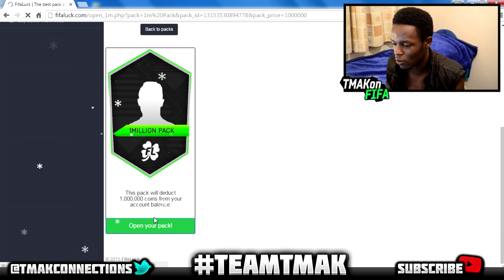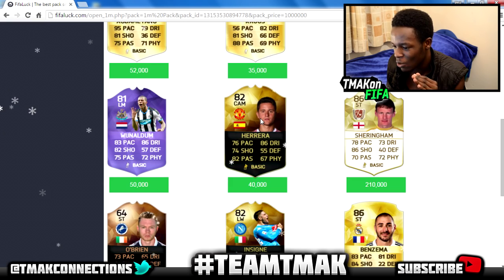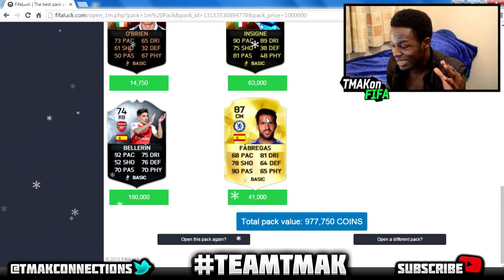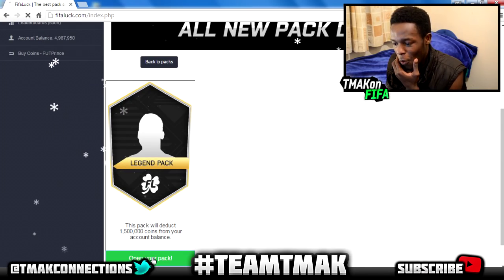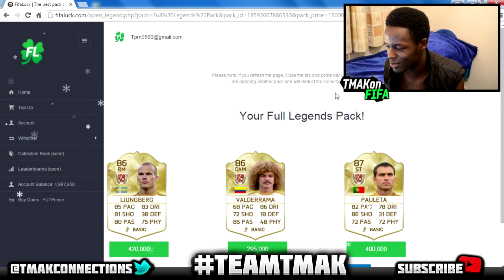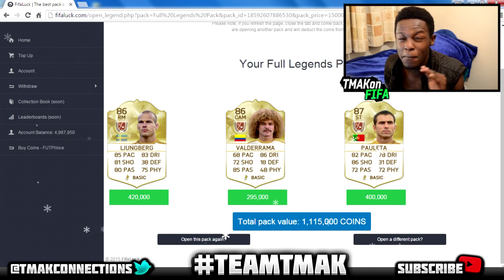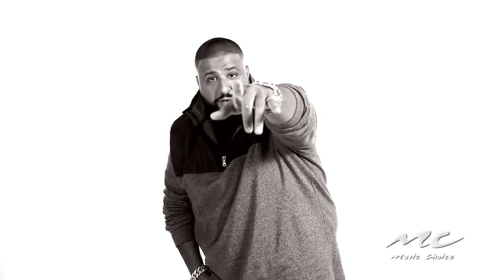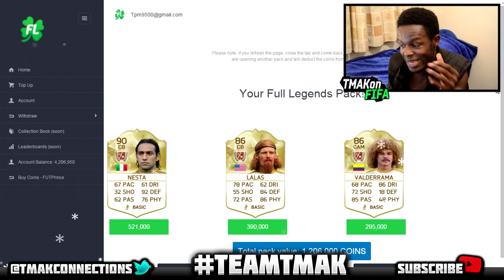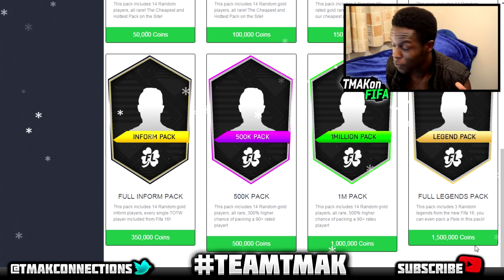I'm going to open a 1 million coin pack — come on, let's see who we get. Alaba, Aria, Aislam legend, Sheringham — that's a big one. It comes to 977k for this pack. I'm feeling brave, I'm going to open the legend pack. We get Lundberg, Valderrama and Pauletta — and that gets us 1.1 million. Then I open another one: 90-rated Nesta, 86-rated Lallas, 86-rated Valderrama — a pretty decent legend pack.